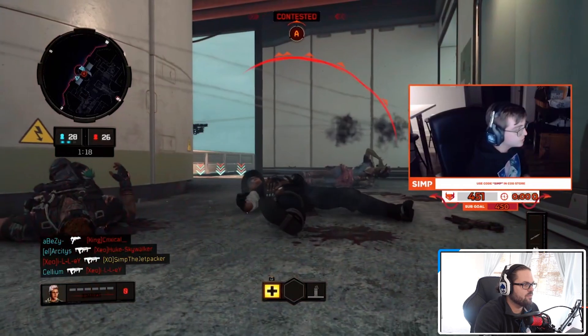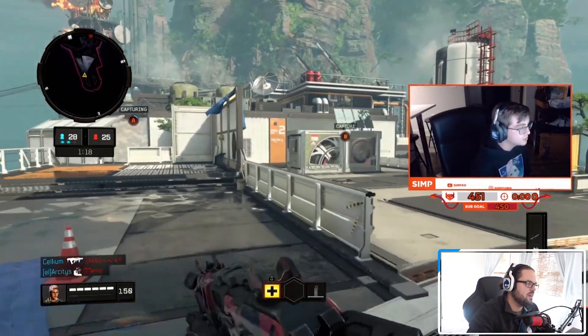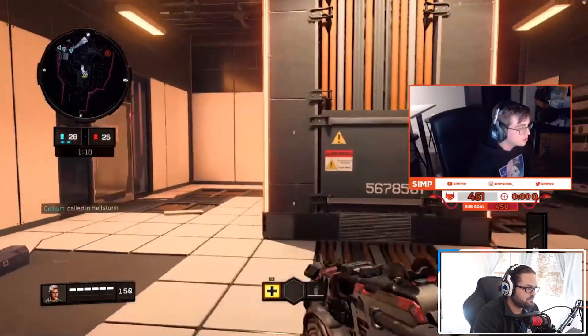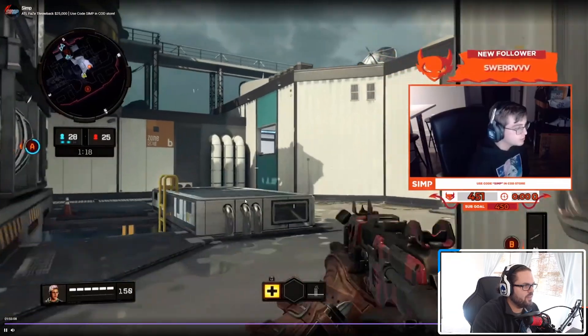You can see this is that bottom point we were talking about. Abezy gets a kill, Arcitys gets a kill, Cellium gets a kill, Arcitys gets a double — that's four down. It's basically a capture point. You can see on the left-hand side that little circle, and it's filling up.